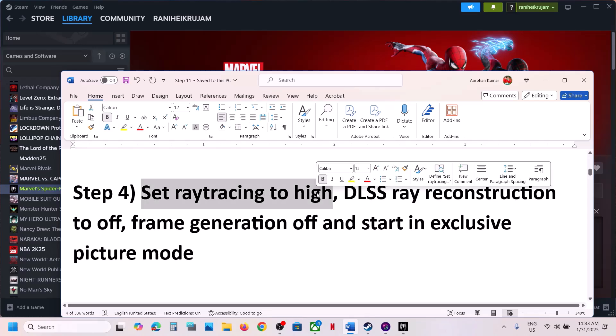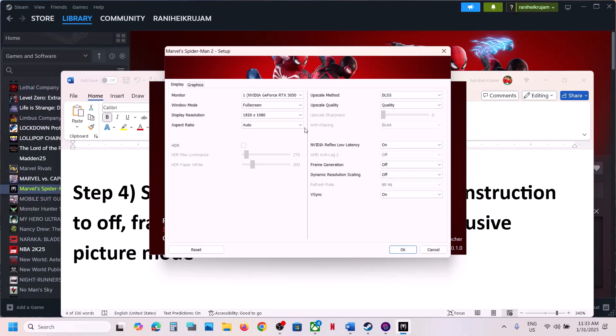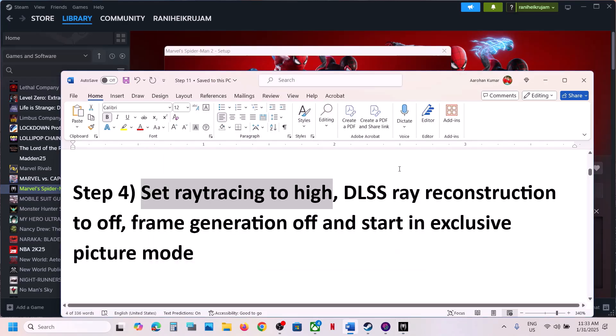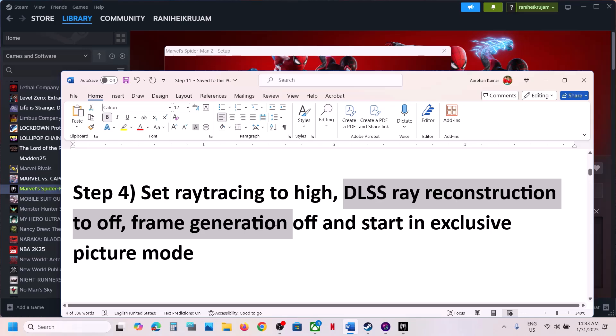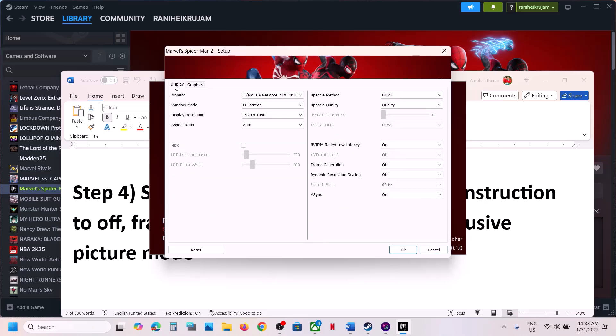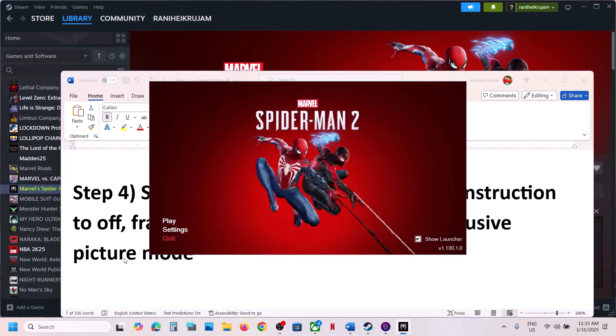Still not working? Set ray tracing to high. Go to the launcher, go to Graphics, set ray tracing to high, set DLSS ray reconstruction to off, and frame generation off. Also select exclusive full screen, then click OK and launch the game.